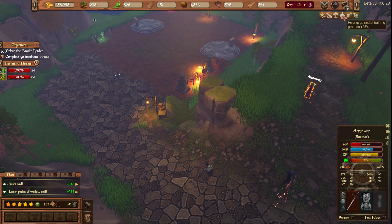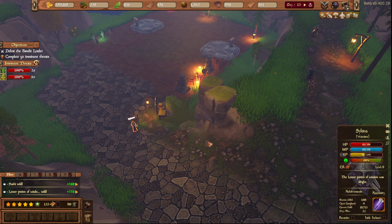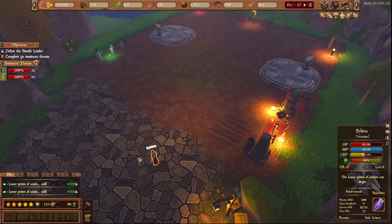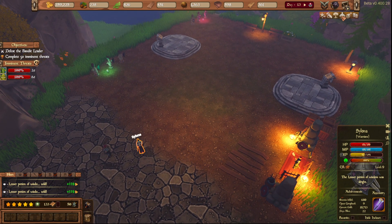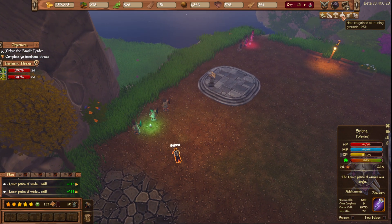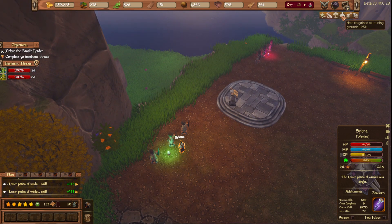Tanner sells, woodworking sells — hero XP gained at training plus 25% because of everybody. What level are you? You're level nine — you're fixing to ding a lot. As high as levels you are you might just be a couple of dings, but still.